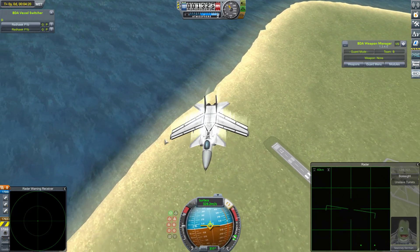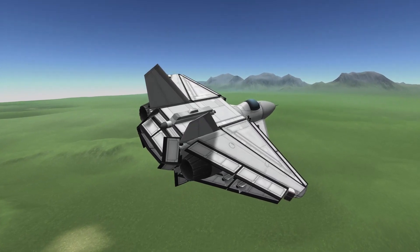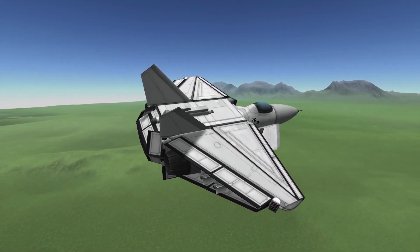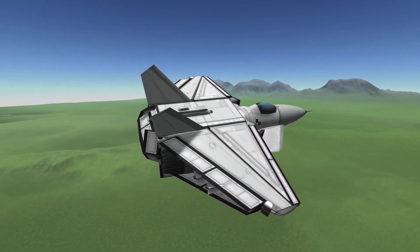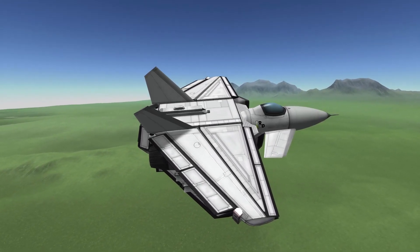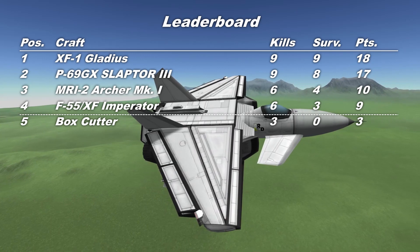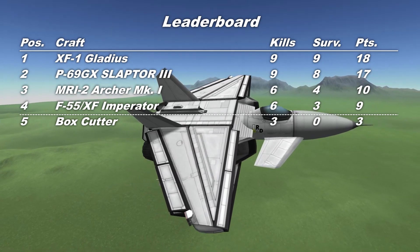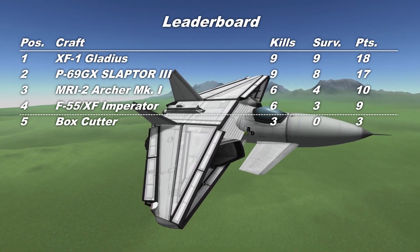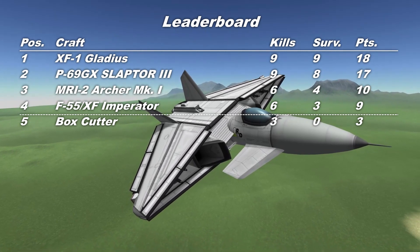Let's move on and take a look at the final scores. A bit of a torrid day for the Box Cutter, although I do quite like this craft. There are a lot of interesting design choices and I think that with an iteration or two, this could be a very good craft — though the fuel load could be the first thing to suffer an adjustment. With a total of three kills and no survivors over the three fights, that puts the Box Cutter onto a total of three points, outside the top four. Sadly, this will be the last we see of this craft this season.